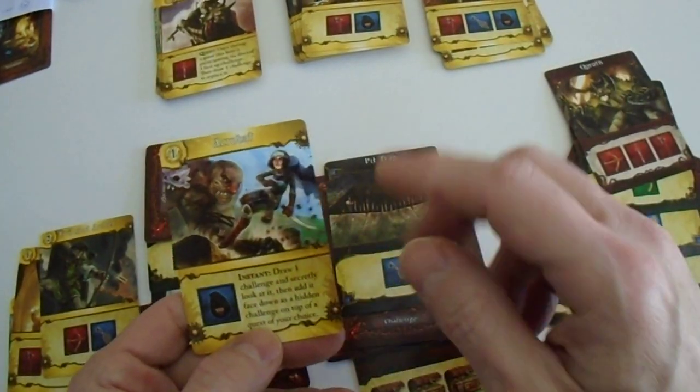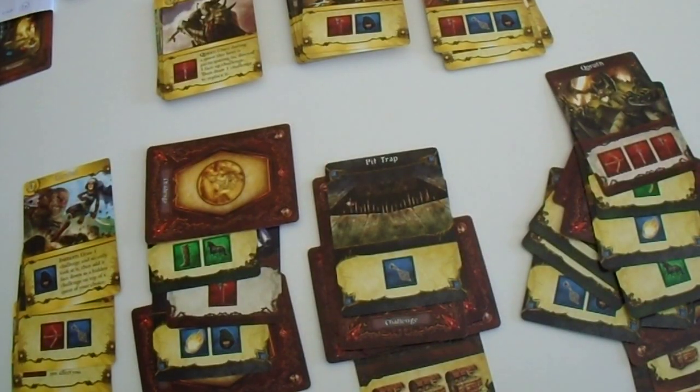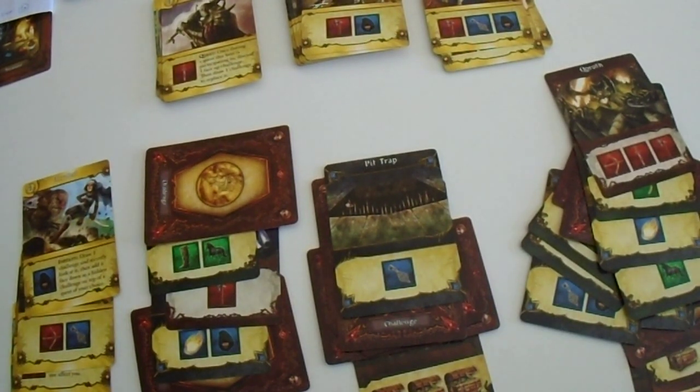So we can put it here - we know now that it has the icons that we can use, and this triggers immediately because it's an instant. Now we can either quest or gain one gold.